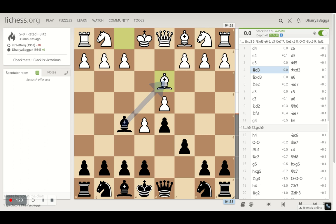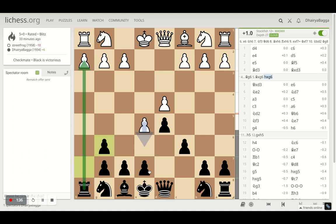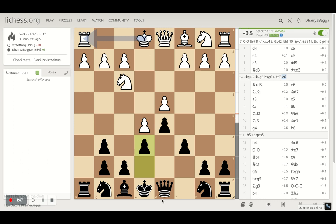My opponent plays bishop to d3 trying to exchange bishops. Now there are a couple of ideas — you can exchange, which is the best move, or you can let your opponent trade. If that happens, you take back with the h-file pawn and suddenly have a good attack once you push the pawn forward, get your queen out, and use that file as an advantage. For example, after knight f3, you can play pawn to e6.